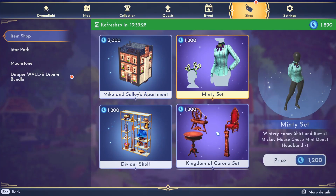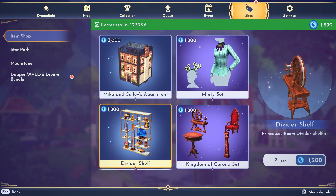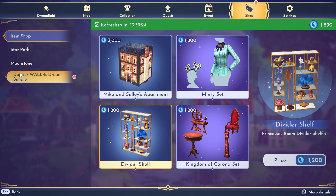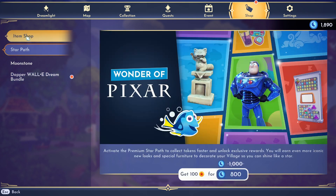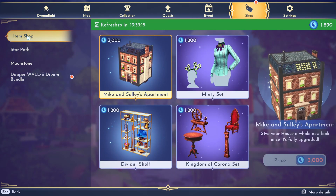This is a huge incentive to get involved with this update feature because, like most of you know, the moonstone prices and the premium shop prices have been very hot and controversial in this game. They are super high, and you can only really find 50 to 100 moonstones per day in the game.